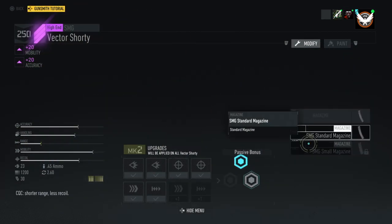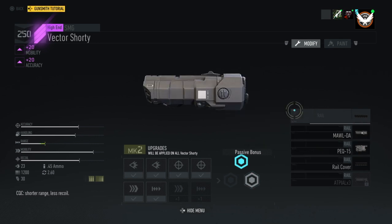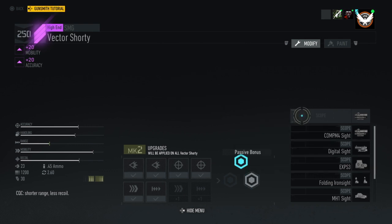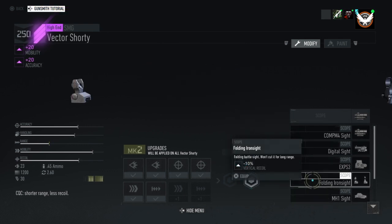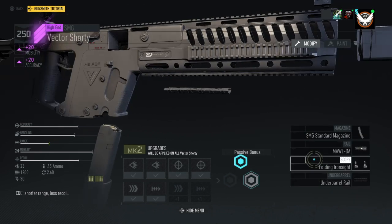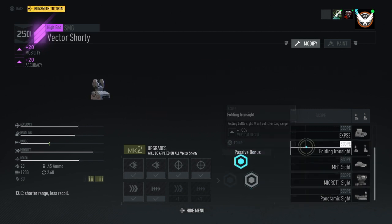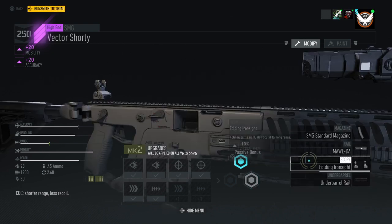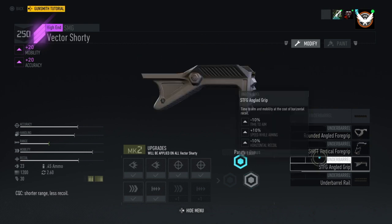Here are the attachments. It does not have an extended mag, so that's one issue with it — just due to game balancing. You might want to use the iron sights, that way you get the minus 10% vertical recoil. A lot of people don't know about that, but it's up to you.